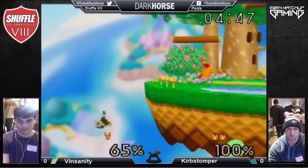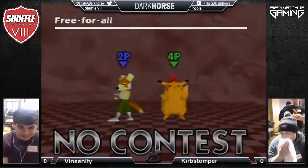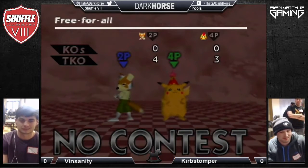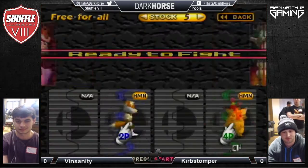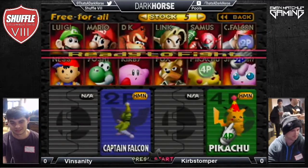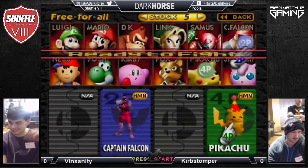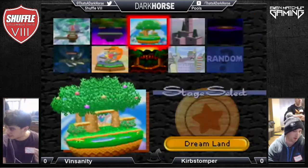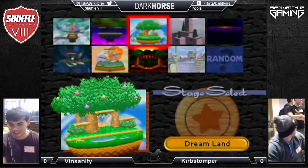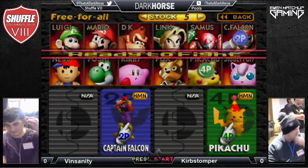If you guys have trouble hearing me, let me know. Not even a back throw required — just hits him with some aerials and combos him off stage. Vinsanity is going to counter-pick with Falcon. If Curb Stomper wins this game, this is going to be the upset because Vinsanity was the number one seed in this pool, and Curb Stomper was afraid of not even making it out of pools, but he's doing really well.